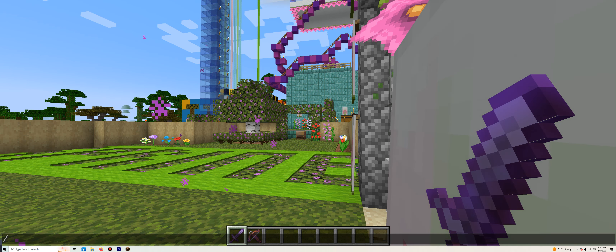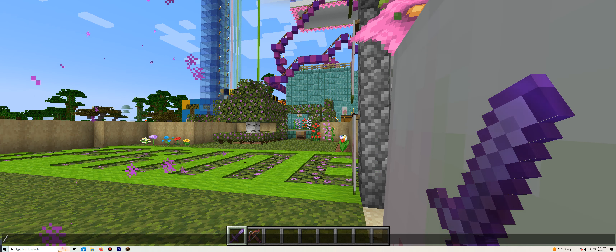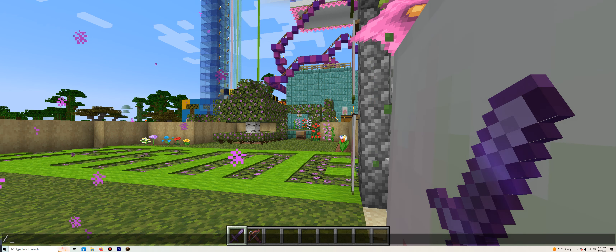Hello guys, and welcome back to Zillow's Lab 2. It is Thursday, May 4th of 2023 — officially the second week of the Celebration of Spring 2023. Saying 2023 will probably make us all think it's going to return next year, though I'm not sure about that.